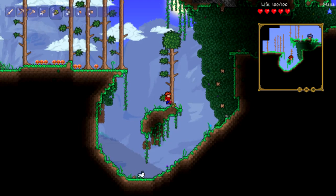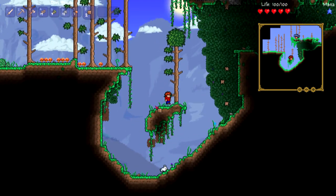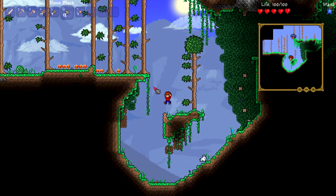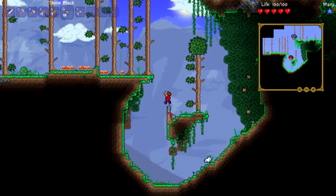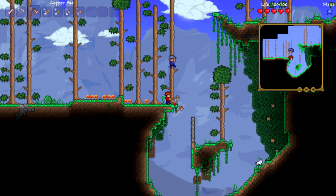All right, I have to do the parkour thing. How do you place blocks again? There we go — you can place them on those green walls right there. And trees are like a timber mod, so you just hit them and they fall down.